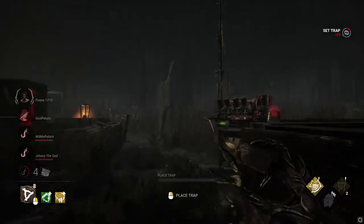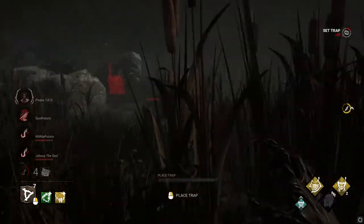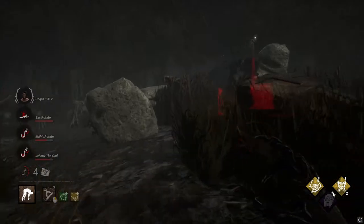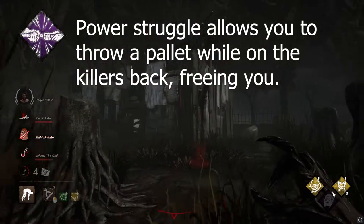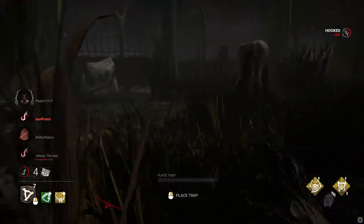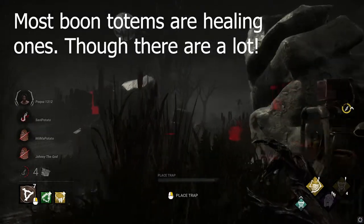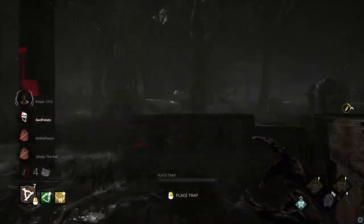A boon is not good for us, though. I need to find wherever that was. We have a hook right here. I'm going to go around the pallet just in case she has a power. Here's a boon — it's in the shack. They might step on one of the traps. I hope they do. I think they're just healing, which is smart — except it's not, because I have Devour Hope.